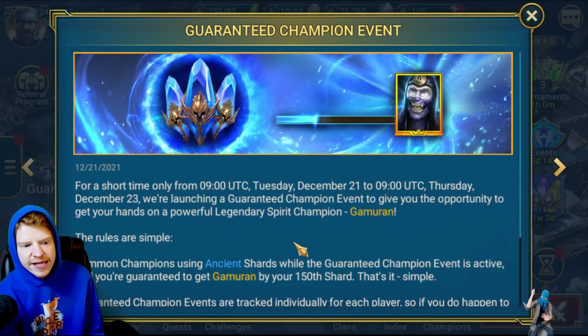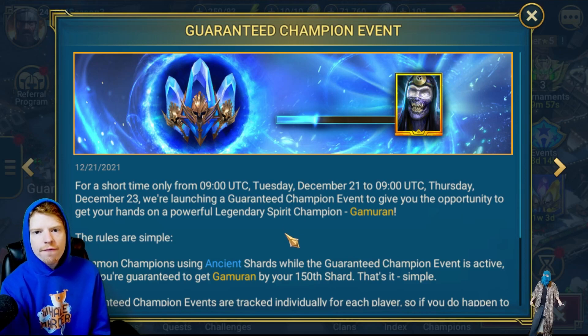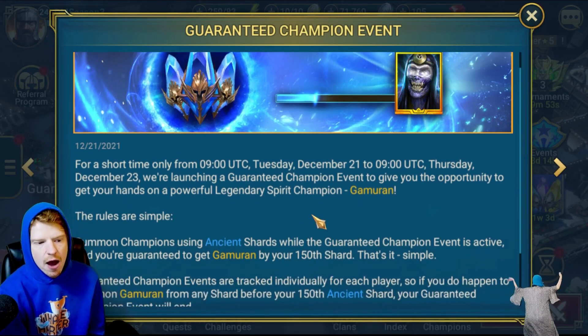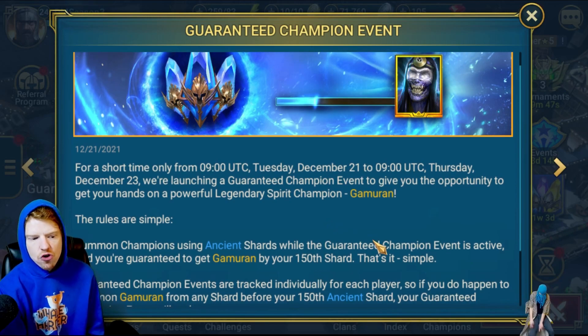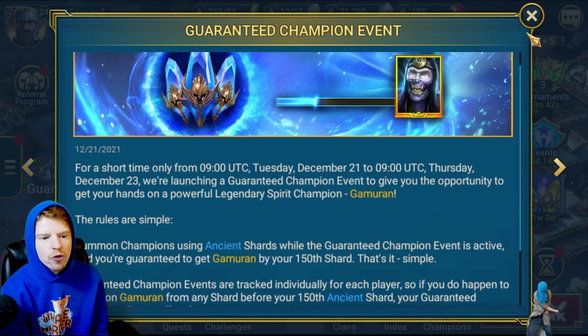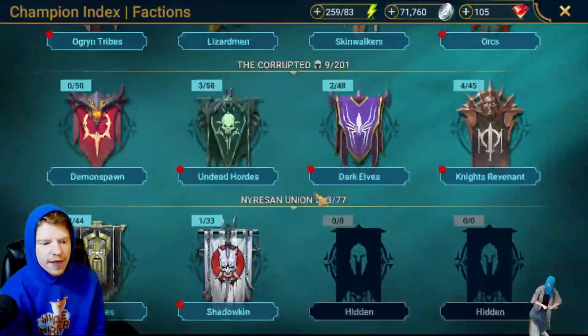Ladies and gentlemen, there is a new guaranteed champion event going on and there is a new promo code for Christmas. I'm going to walk you through both of them right now. There are 150 ancient shards needed, and on your 150th ancient shard, you're going to be given a bonus legendary called Gamarin. So let's take a look at him and see what we think.